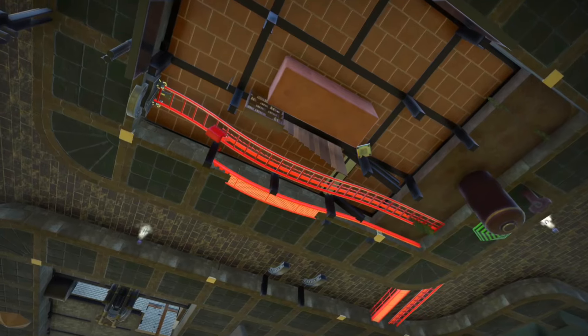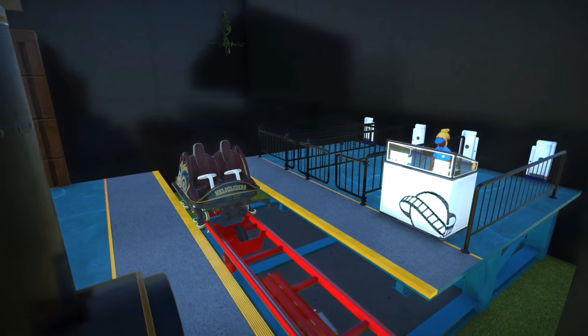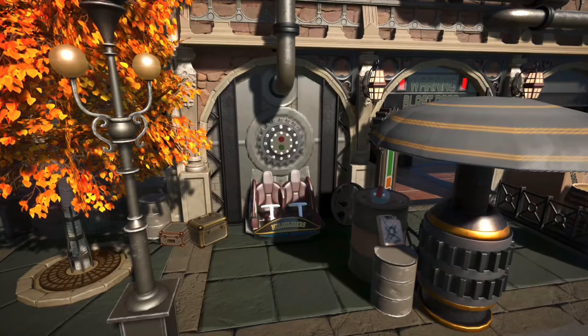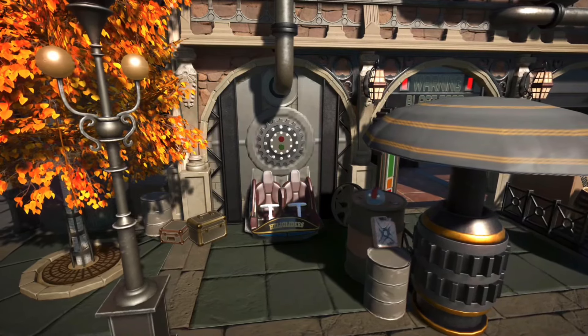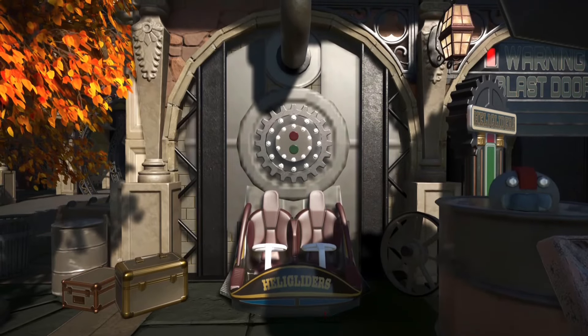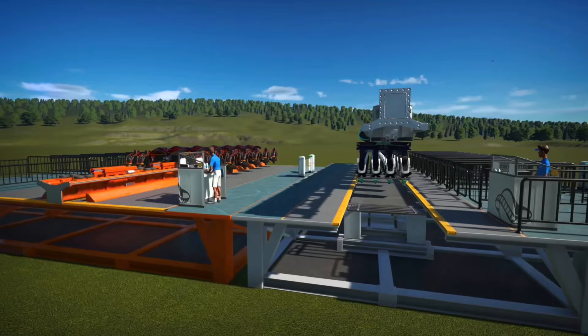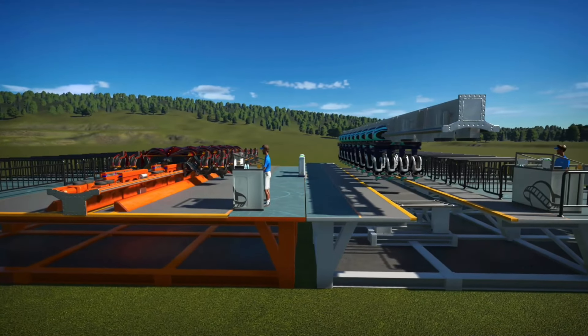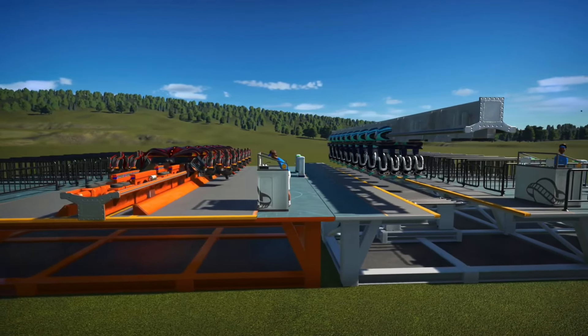I've hidden a second coaster with a replica of the cars from the real heligliders and made it stop at this exact location in test mode so that it looks like a test seat — pretty neat. The best part is you can do this in regular Planet Coaster with most coasters that have their track underneath the car. I haven't tested it with inverts or wing models yet, but I'm sure we could figure something out to make those work.